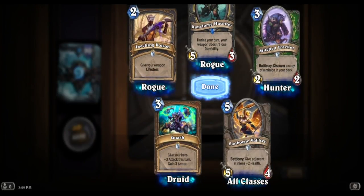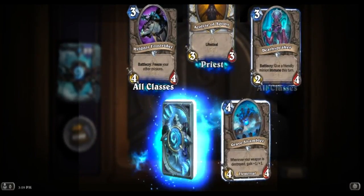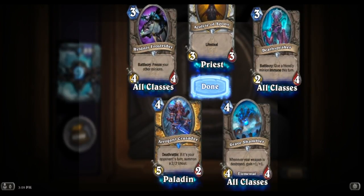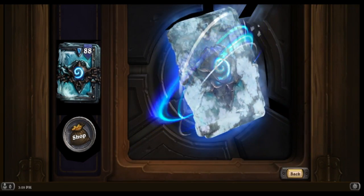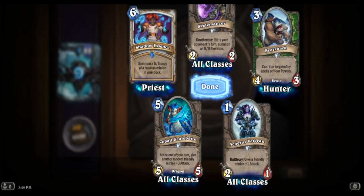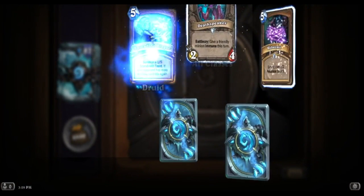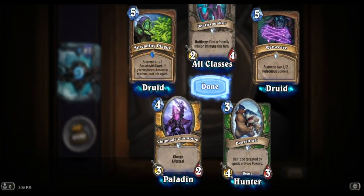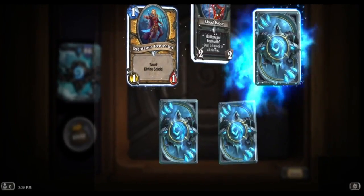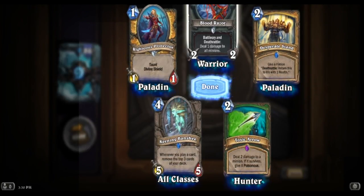Your weapon doesn't lose durability on your opponent's turn - oh that's cool. Summon a 2-2 ghoul - so if it kills something it summons a ghoul, I like that card a lot. Shadow Essence. Shadow Essence. There's our epic: Toxic Arrow, give something poisonous - that could be good if you have a big thing. That's going to be good for a warrior deck.